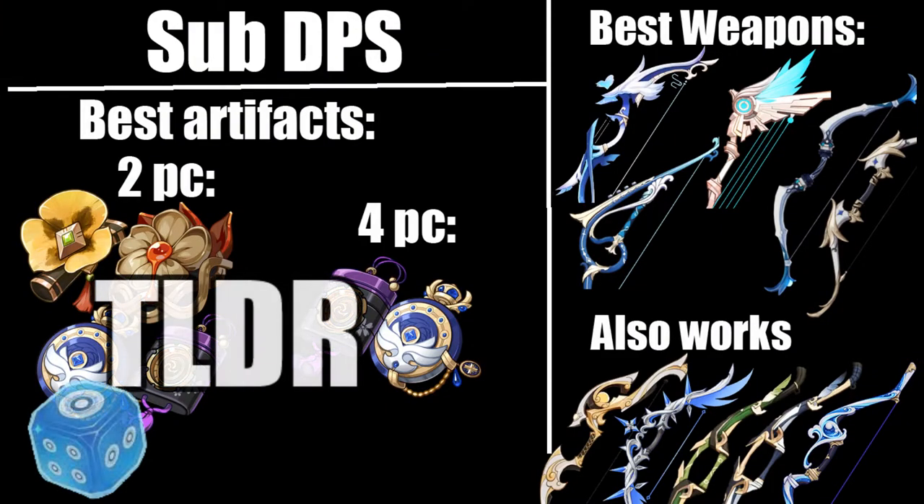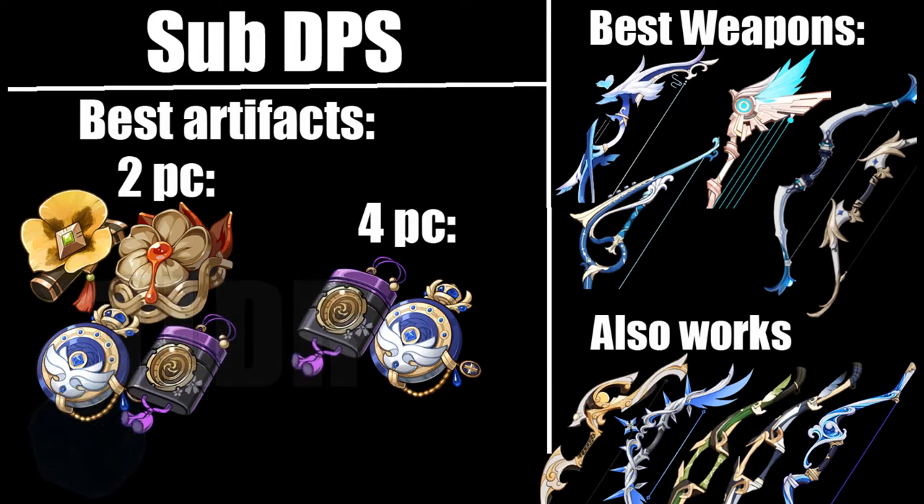To summarize everything — her best artifacts are going to be a 2-piece mix of Heart of Depth, Tenacity, Noblesse, or Emblem. You can also use a 4-piece Emblem if you're running high Energy Recharge, or a 4-piece Noblesse if you really just want to buff your team. Her best weapons by far are the Aqua Simulacra and the Skyward Harp, along with the Stringless. For Energy Recharge setups, you can run Favonius Warbow or Sacrificial Bow. You can also run Polar Star, Fading Twilight, Recurve Bow, Mouun's Moon at high refinements, and the Sharpshooter's Oath if you don't have any of the other options, or any crit weapons just for the crit rate stat.